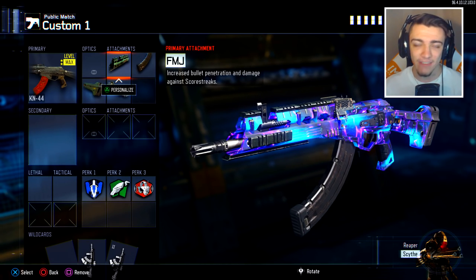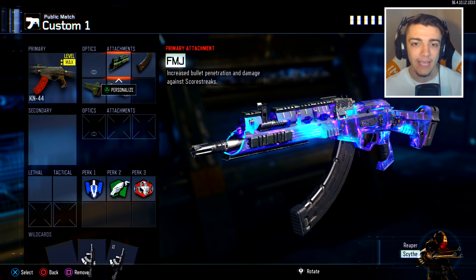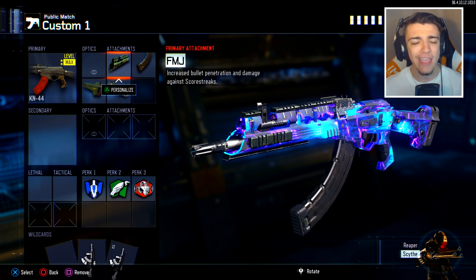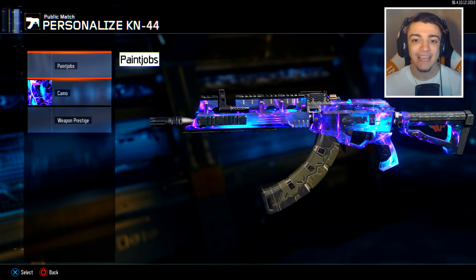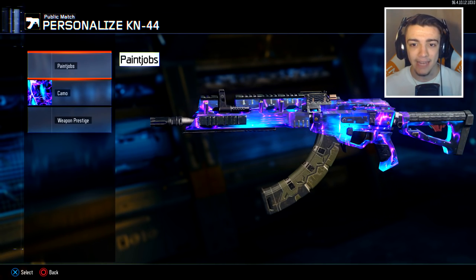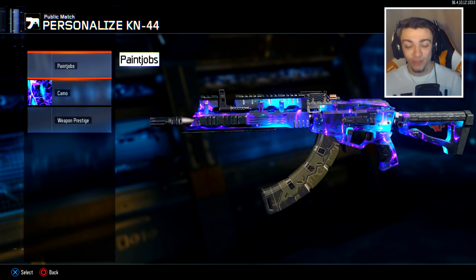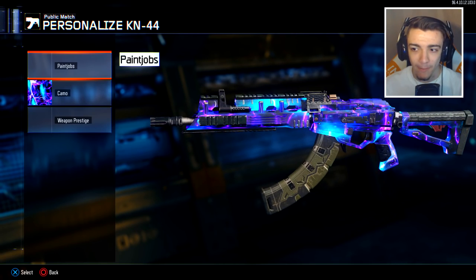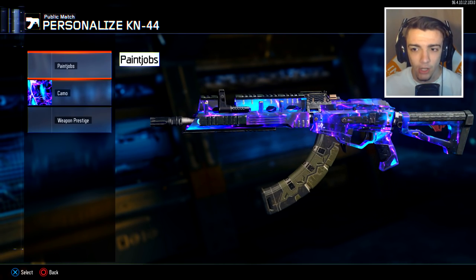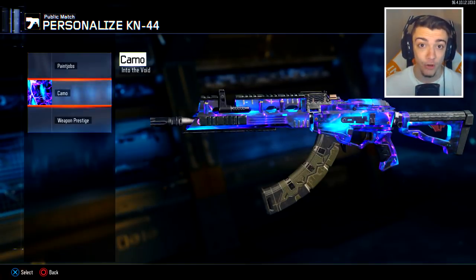This is a spitting image of the AK-47 from other Call of Duties. I believe it was in Black Ops 1 and Modern Warfare 2. You guys probably know the AK-47. The KN44 — if you put on the DLC attachment variants, it's just insane how amazing this looks. It really does look like the AK-47, and it doesn't even look like the KN44 anymore, man. You completely alter the way the gun looks, and it really looks like an upgraded version of the weapons that are in Black Ops 3 right now.